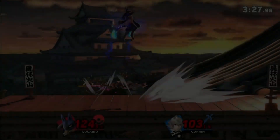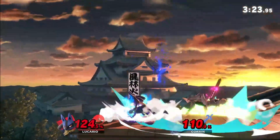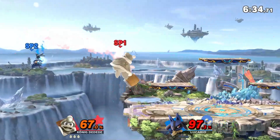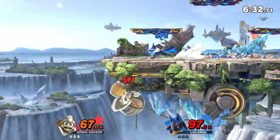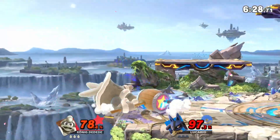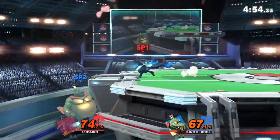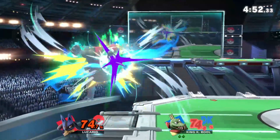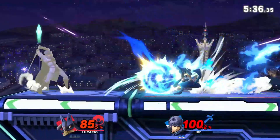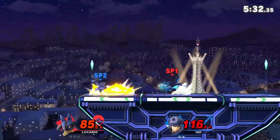If your opponent doesn't tech but still manages to react by rolling, or if your timing on the dodge wasn't fast enough, you can also always go for a hard read. This is actually the much easier option in general, especially when playing online. If you get the read you can punish your opponent's general reaction with a strong hit, for example a smash attack. With the right prediction you'll get a high reward, as with hard reads in general.